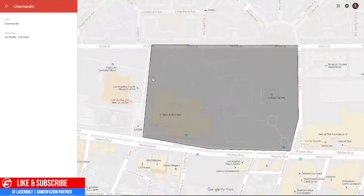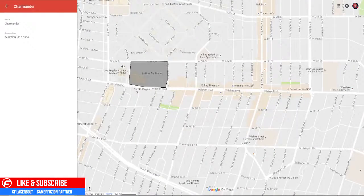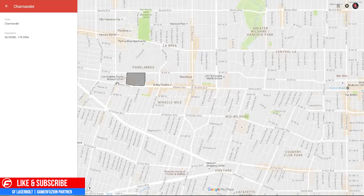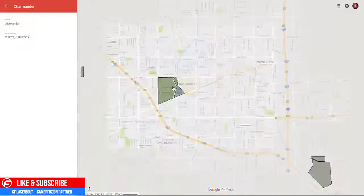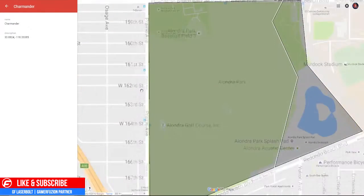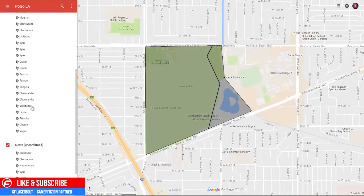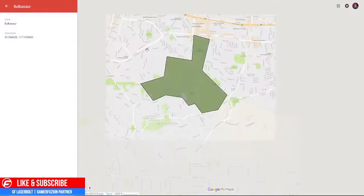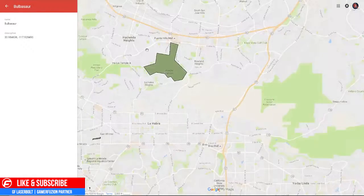If you guys are looking for Charmander, you can find it between 6th Street and Wilshire Boulevard at Parque Libré, by La Brea. If that's too far, there's another Charmander location between the 405 and the 110, by Manhattan Beach and Redondo Beach — so if you're around that area, check that one out.